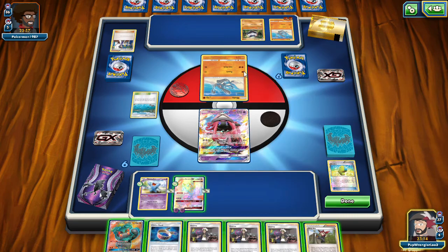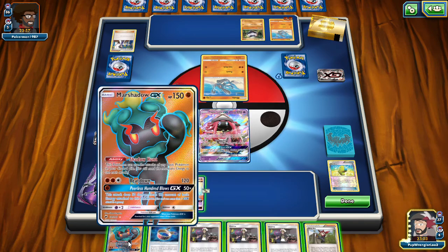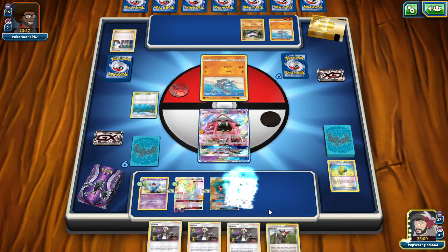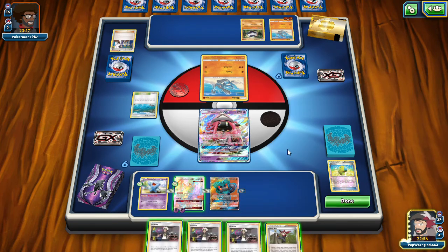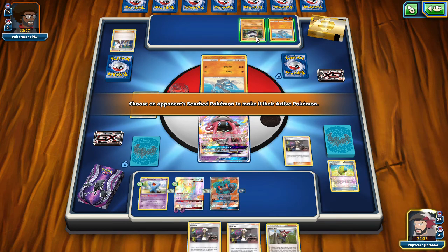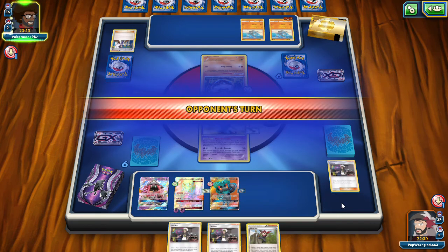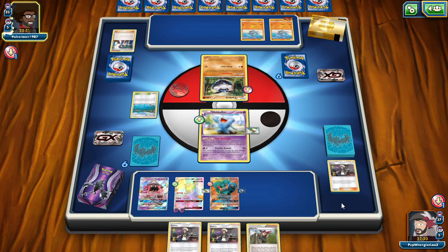Probability is messing with us. If I had another energy I would totally just go in with Dark Flash and take out the baby Riolu. But we don't, so I guess I'm going to throw that energy into Marshadow. Should I Ninja Boy and grab a Mew? They don't really have abilities it looks like. I don't know if this is the best choice, but it's the one I'm going to deal with right now.